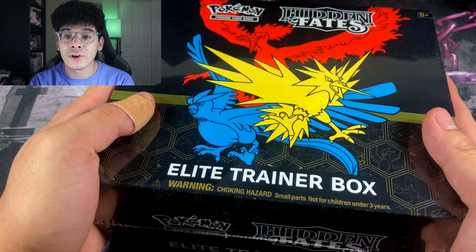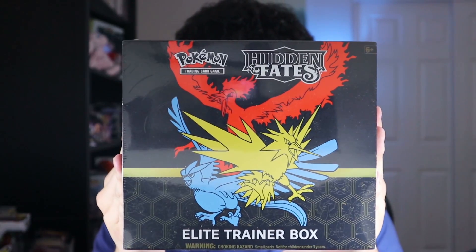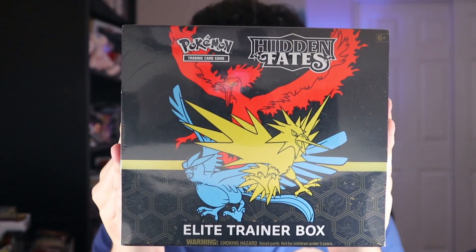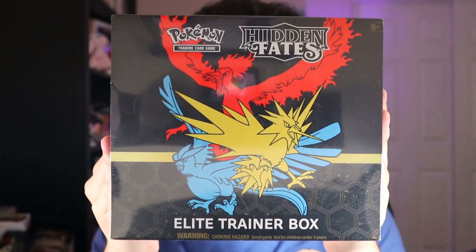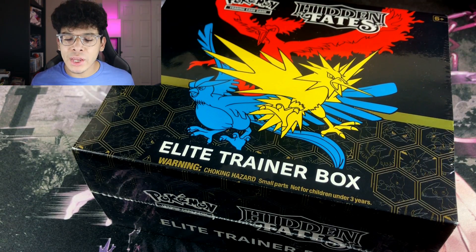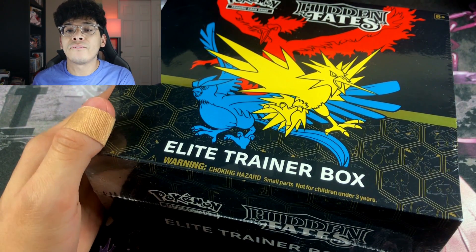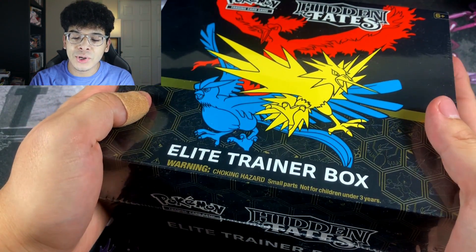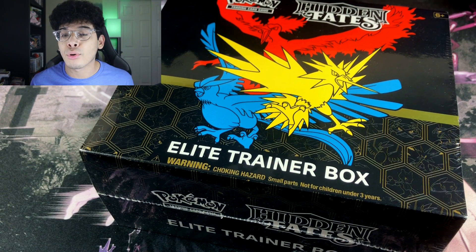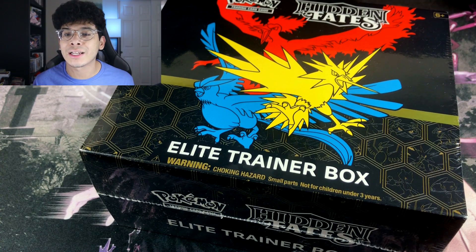But guys, let me show you a closer look at this because this right here is gold. We got a Hidden Fates Elite Trainer Box featuring Moltres, Zapdos, and Articuno, and 10 Hidden Fates Booster Packs within. We're gonna be cracking into this bad boy and hopefully get some fire pulls. I've heard this Elite Trainer Box does not offer the best pulls — from what I've seen, it doesn't look that promising. But who knows? We might have a Banger ETB because we are the Ghoul Army, and y'all already know we pull nothing but bangers.